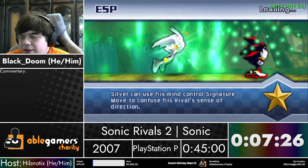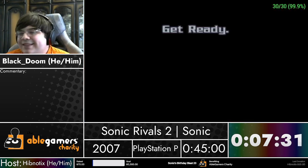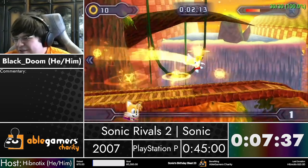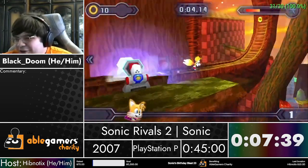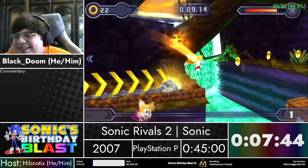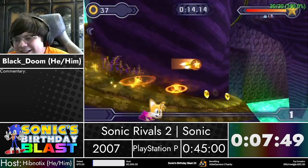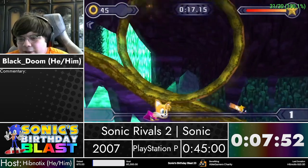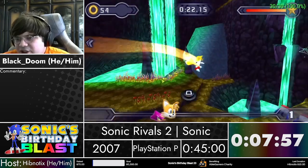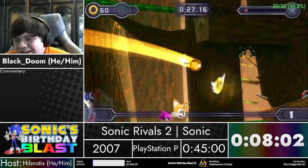We're gonna be racing Espio here. Espio's signature move actually makes sense for Espio - he's turning invisible. But what's that doing in a racing game? I mean, it makes sense, but why? Sometimes Tails can attack crates I just passed for no reason - very glad that didn't happen. The collision in this game is really weird sometimes.